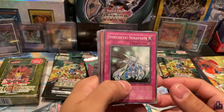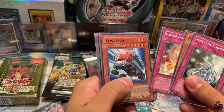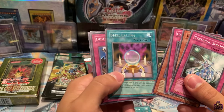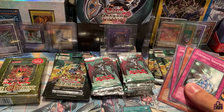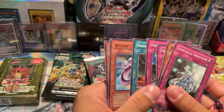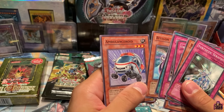We got Synthetic Simbrim, Black Petra, Orbital Bombardment, Rescue Roid, and a Rare Spell Calling — nice. Destiny Mirage, Mouselina of the Emperor, Bitlong, and Ambulance Roid.